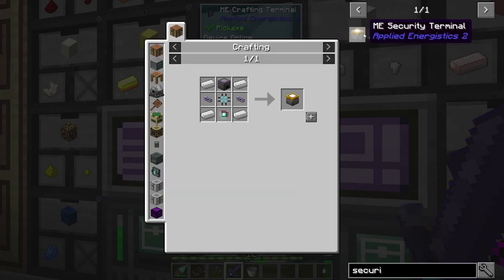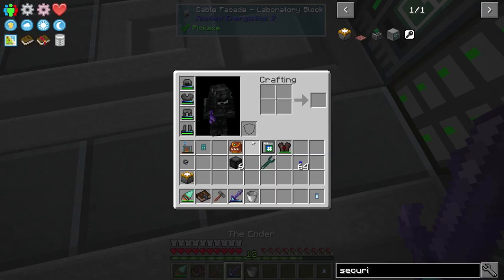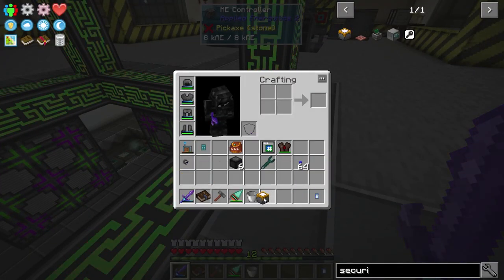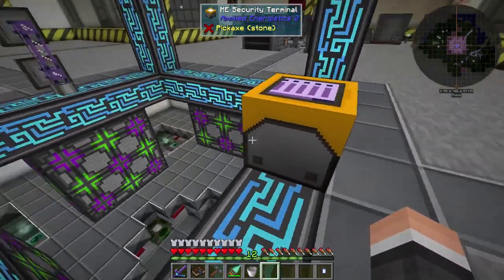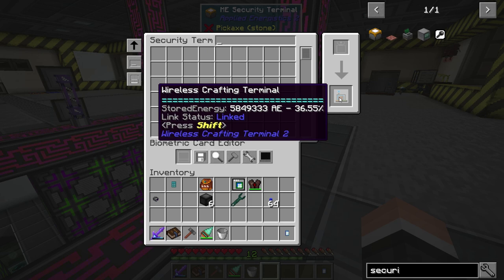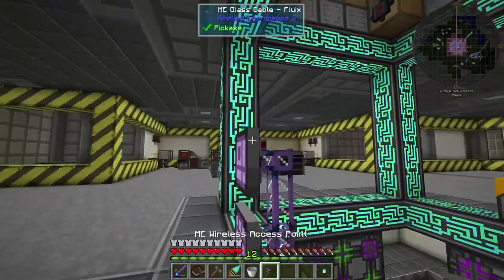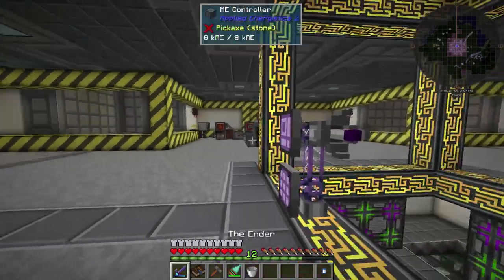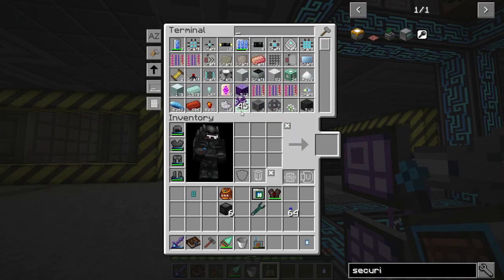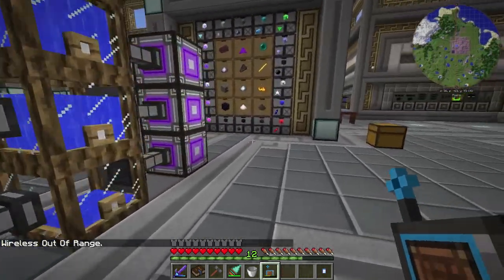Let's get rid of this chest and head down. I'm going to throw this Access Port into a temporary spot just to get up and running — it's got a channel, it's got power, and that's what I need. Grabbing the Wireless Terminal, throwing it in, and it now says link status is linked — which is what we want. Now it's connected wirelessly, but this only works up to 16 blocks. If I go over here — yeah, 'wireless out of range.' We're going to fix that.